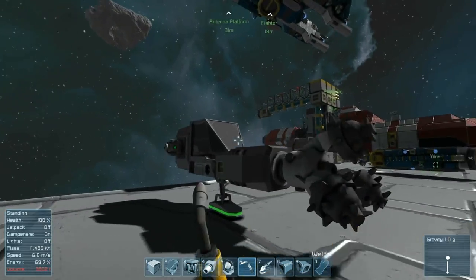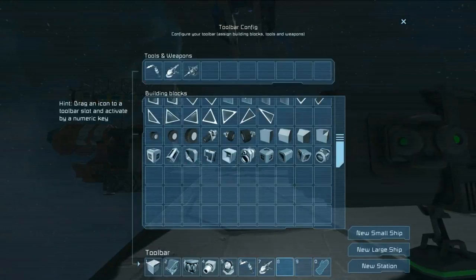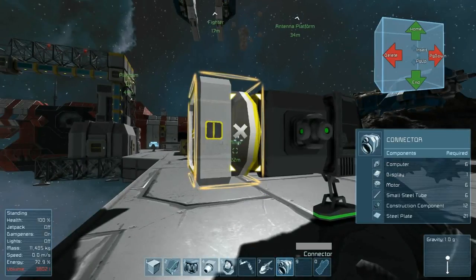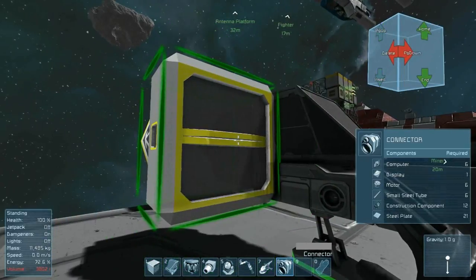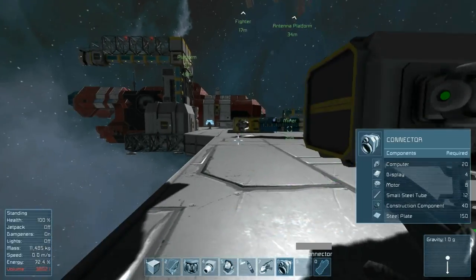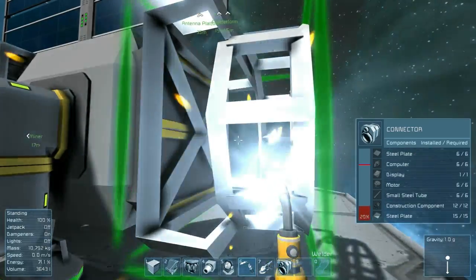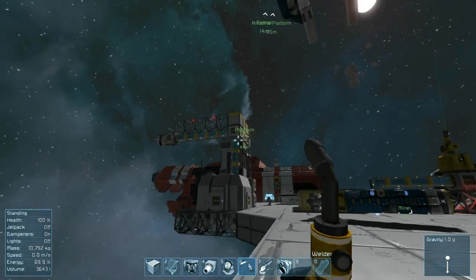Now we have a drill connected to our cargo bay. We need a way for the ship to mate with a connector, and we do that simply by putting a connector on it. Notice that the connector on the small ship has a large door on one side and small doors on either end, so it could be connected to your conveyor network using small conveyors. On a station or large ship, it will only have the one large door on the back. Simply attach a small conveyor here and weld it up.